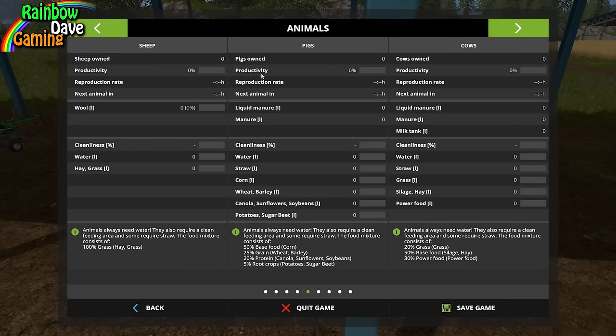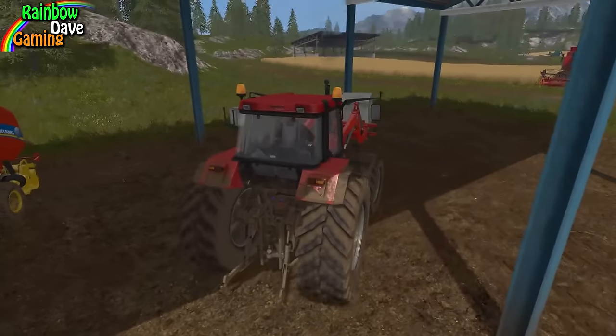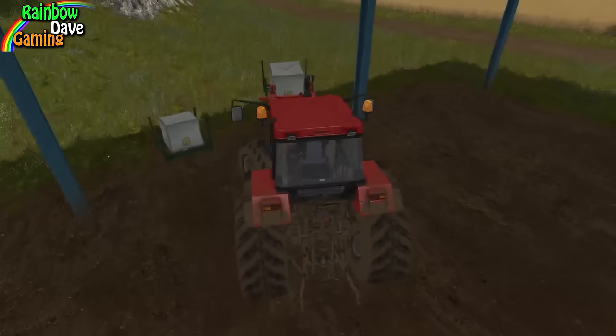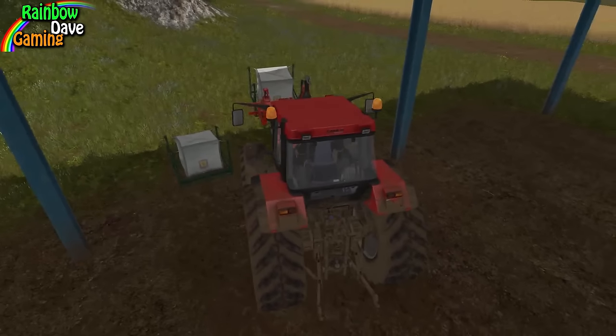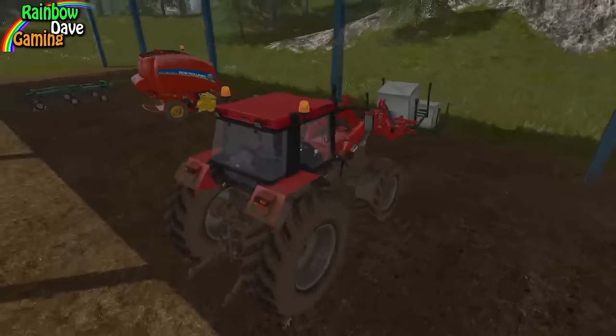Animals. Pigs. Water... you didn't eat straw. Water, straw, corn, wheat, barley, canola, sunflower, soybeans, potatoes, sugar beets. Okay, so we're going to need to get a corn header for the Case, as well as a seeder that can plant corn.